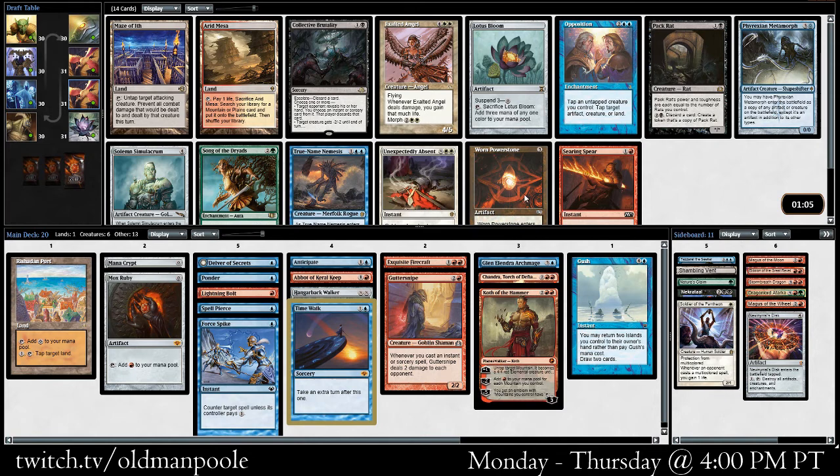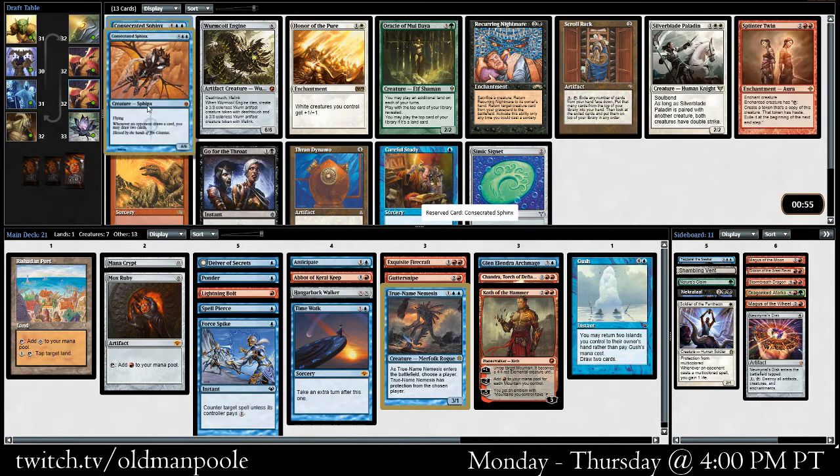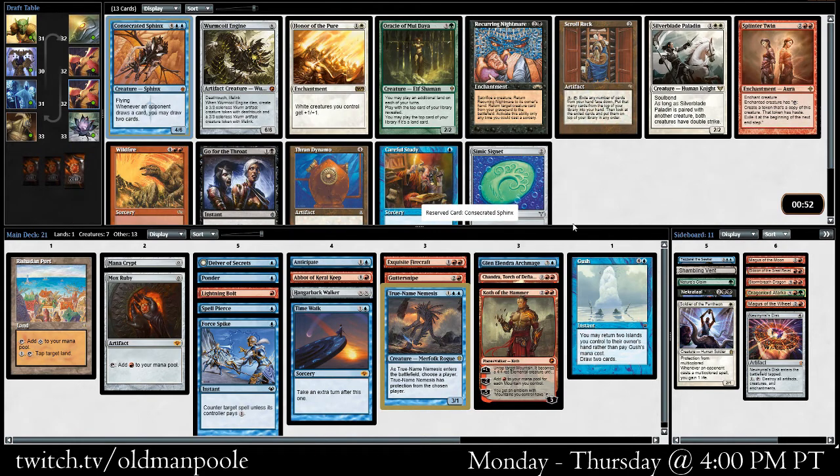True Name Nemesis — I feel like it really does pull its weight, it's pretty powerful. Don't think we want Lotus Bloom. I don't think this is an Opposition deck — we have a couple of creatures but not enough to make it great. We'd probably play Searing Spear. I think True Name Nemesis is just a house. I'm not opposed to a Metamorph as well, but this card just blocks so very well and is pretty good on the beatdown too. Consecrated Sphinx — okay, well, I'm glad we're in blue. There's a Splinter Twin here, but we haven't seen any of the other cards to go along with it. I think Consecrated Sphinx is better than Wurmcoil Engine.